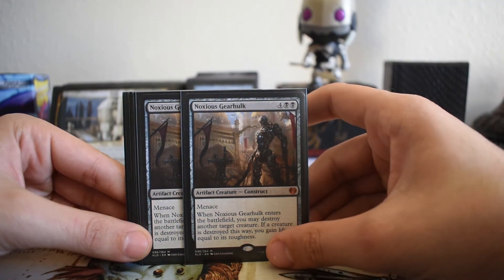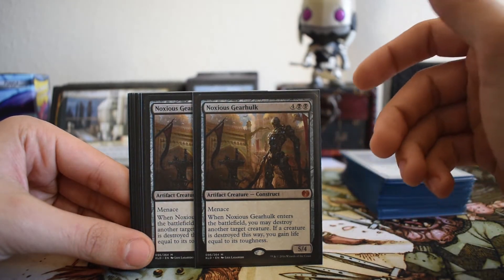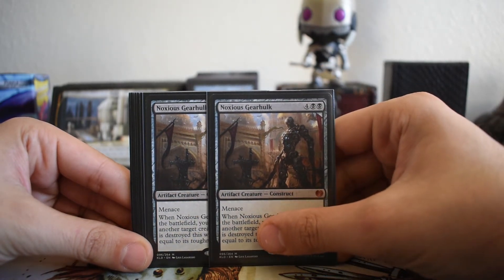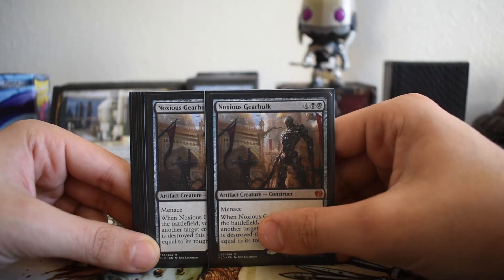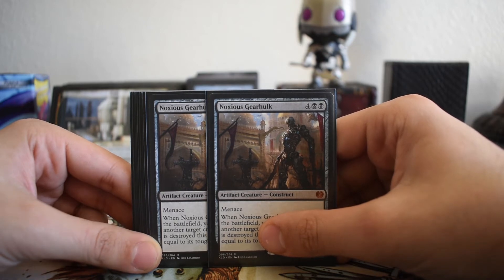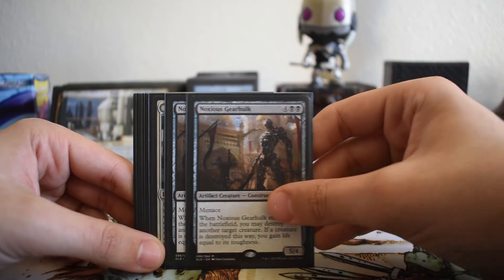We have two Noxious Gearhulks. I wanted three but opted for two. The theme of staying alive continues — you blow up a creature and gain life equal to its toughness, so it removes a threat and gains life. A 5/4 body is decent. Noxious Gearhulk is a great piece of removal and a threat all in one card. When compared to the other Gearhulks like Torrential and Verdurous, the others kind of come across as lacking by comparison.